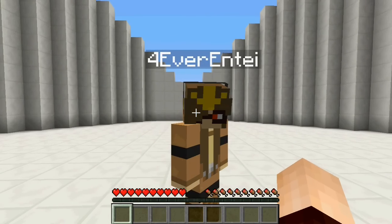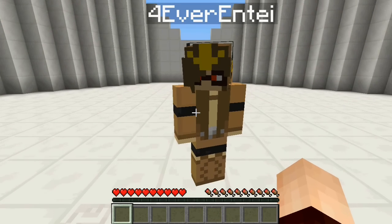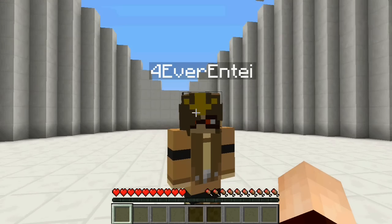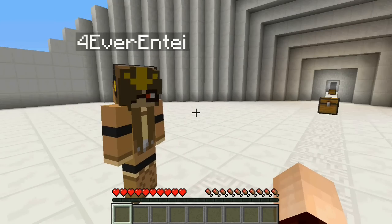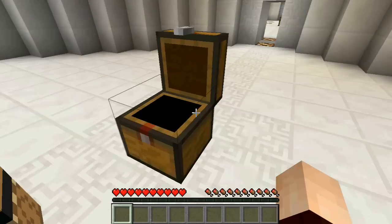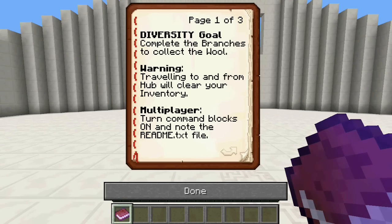Foreverente brought this to my attention. Yes, yes I did. I will talk about who it's actually made by after, because I forget, but it's not me. Well, obviously, it's not us. My hypercam won't work so I'm just not going to record. Alright, so first things first, we'll move ahead and check out this chest. Only pick one of the books up because they're all the same thing. Go ahead and read it out and I'll be following along. Diversity Goal: complete the branches to collect the wool. Warning: traveling to and from the hub will clear your inventory. Multiplayer: turn command blocks on and note the README text file.